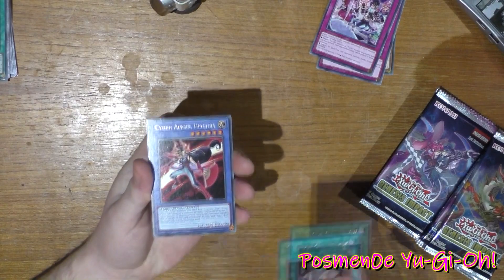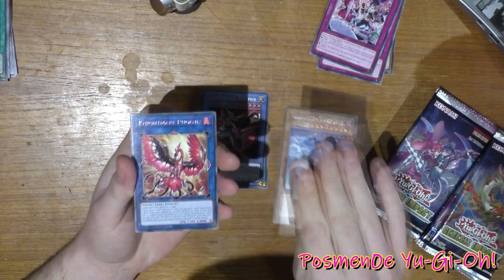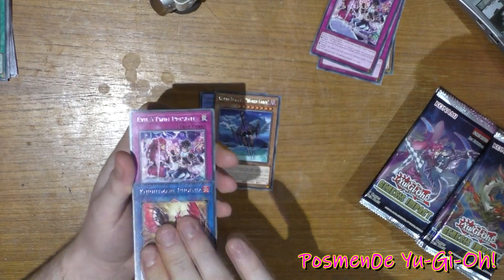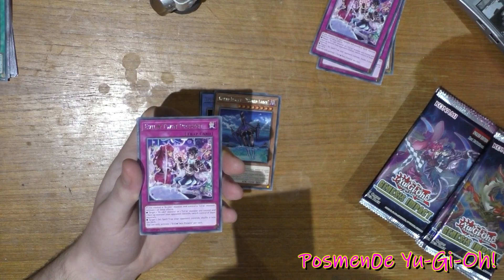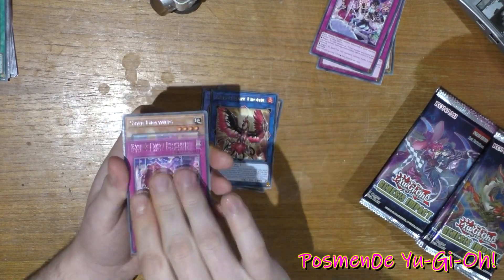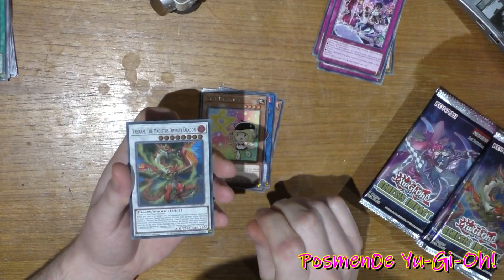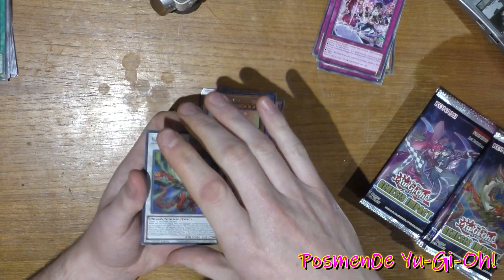Book of the Law, Cyber Angel, World Legacy, World Lance, Nightmare Phoenix. I think this is a staple card at the moment, actually, Nightmare Phoenix. Evil Twin Present, Star Drawing, and Varum the Majestous Divinity Dragon.